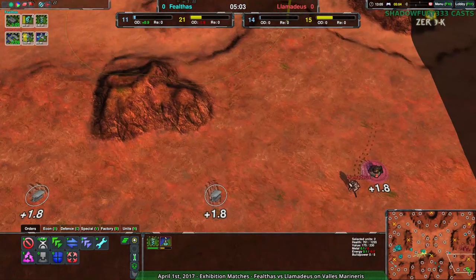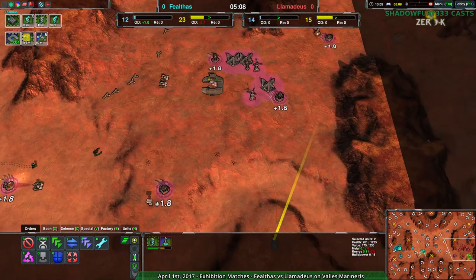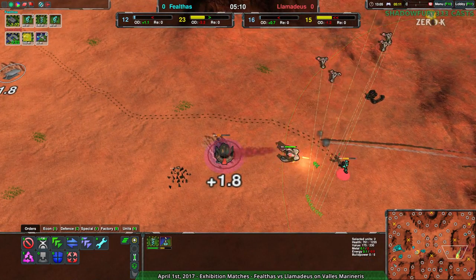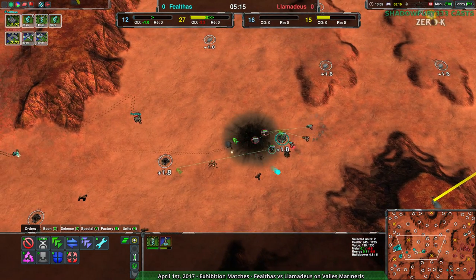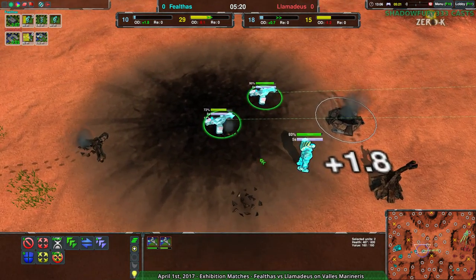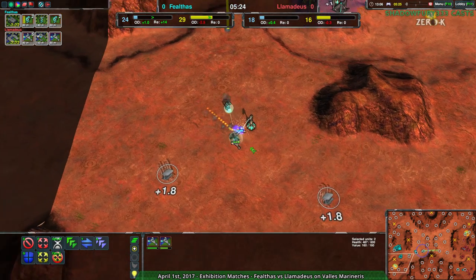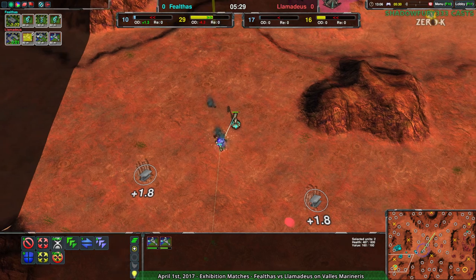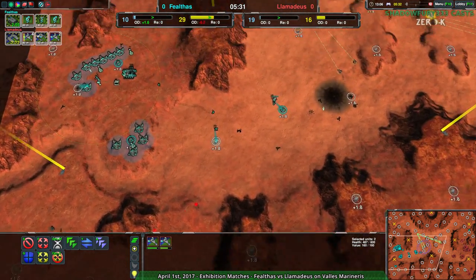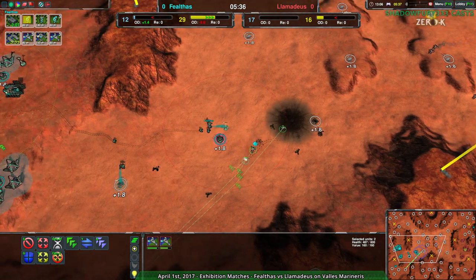Now Llamideus is finally getting a slight economic advantage. However, quite a bit of reclaim has fallen into Fealthas' territory. Fealthas again going for the Quill attack but not enough forces to deal with it. A couple daggers got caught but they're not going to be killed — the cleanup crew is a bit too late. And down goes Fealthas' conjurer. Fealthas is now in the same position that Llamideus was in. Llamideus with those daggers is doing a way better job dealing with Fealthas.